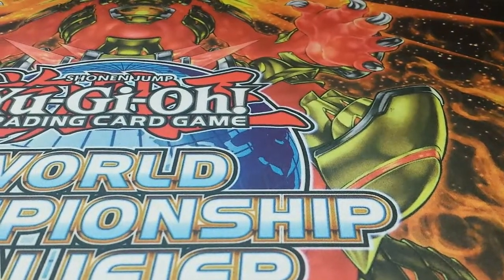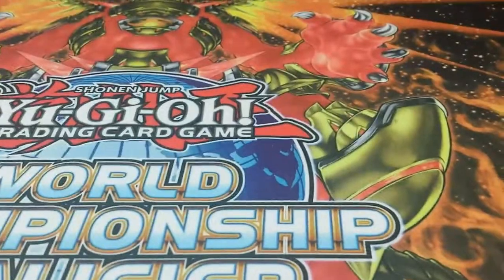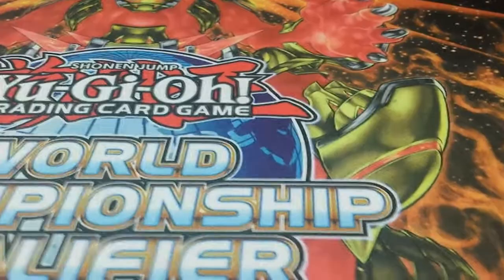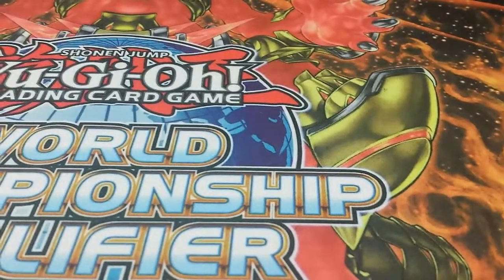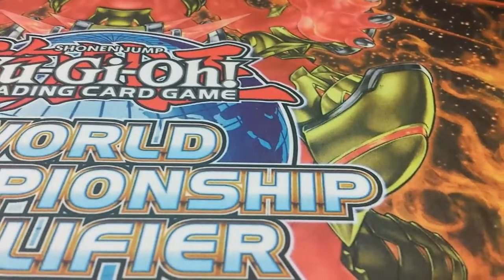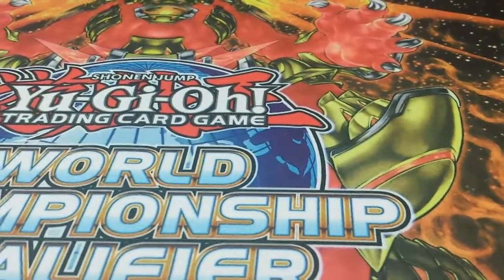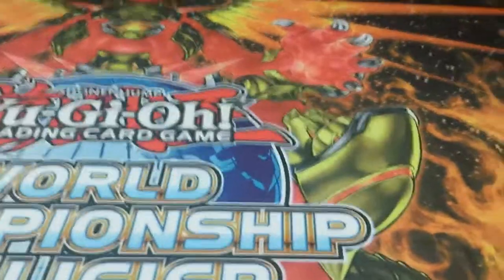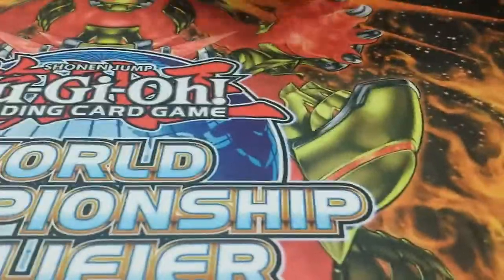Round five was pure Gears — Car Gadget Gears. They pushed me to game three but game one and three I had them. Game two they turned it around with Vanity's Emptiness. Game three they opened double Vanity — Gear, Gear, Gear, Vanity. Then they summoned their Arsenal Robber to attack into an Ice Hand, and Ice Hand was going to destroy their back row but they chained Trap Stun.